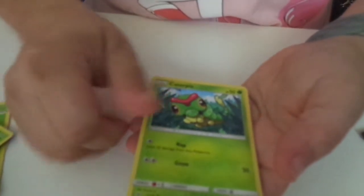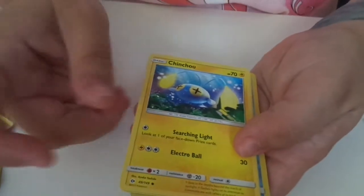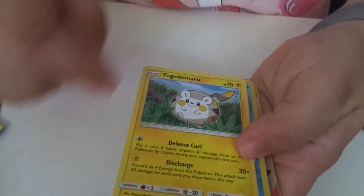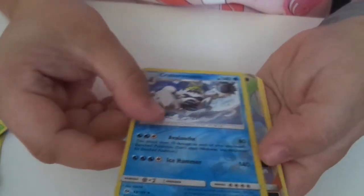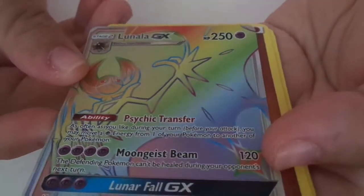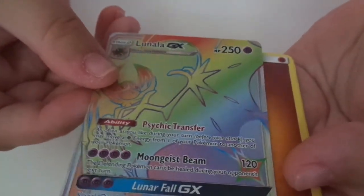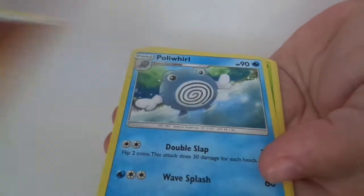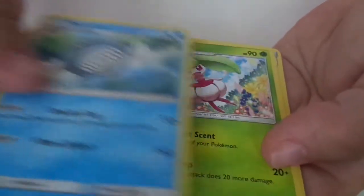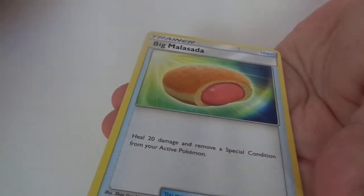Carbink. Kommo-o. Chincho. This one's a cute one — I can't pronounce that one. Shiny. Wow, look at this one. Lunala. Energy, Poliwhirl, Steelix, and Big Food.